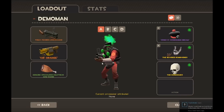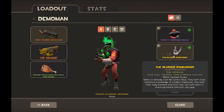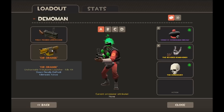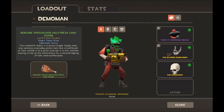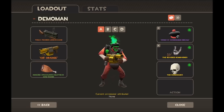For Demoman loadout A I have my Scorching Flames Glengarry Bonnet, my green Bearded Bombardier, and my green Bandolier, along with my Truly Feared Strange Loch-n-Load, my Australian Sticky Bomb Launcher which was donated very kindly by Sir Orange, and a Specialized Killstreak Genuine Ham Shank which I got for pre-ordering Don't Starve — I bought it on my birthday which is when the promotion ended, so I got a bit lucky.